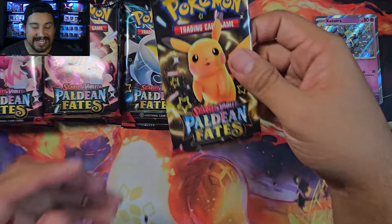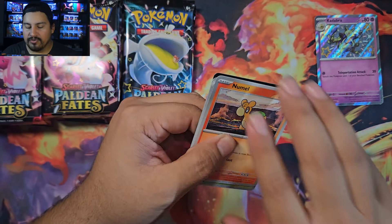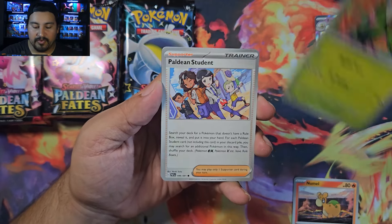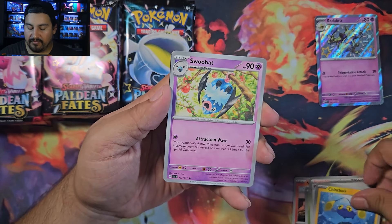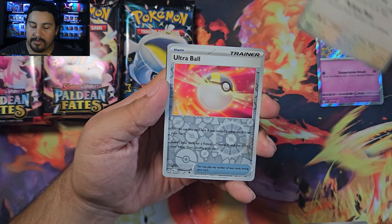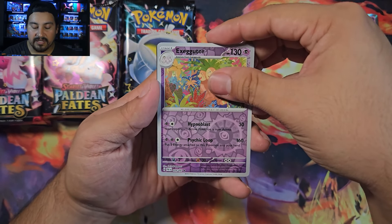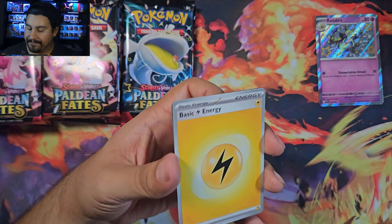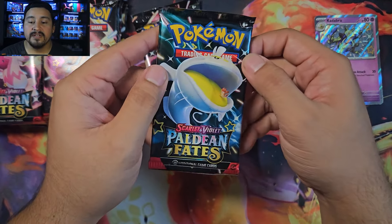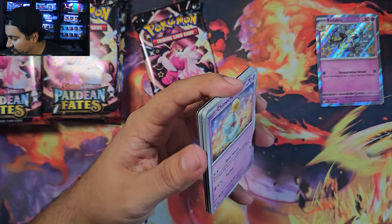Got a baby shiny — expecting another one. These booster bundles: I'd rather get these than elite trainer boxes. Pack four: Maractus, Houndday, Tinkatink — Swoobat, Gengar, Oinkologne — no baby shiny, but an Ultra Ball and Exeggutor. Getting down to the second-to-last pack of box one, come on more than one hit please.